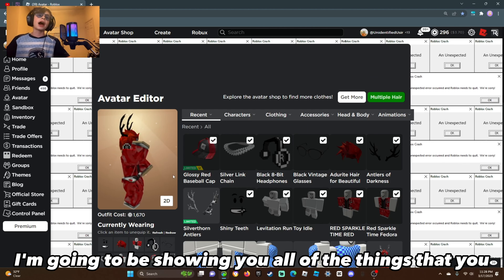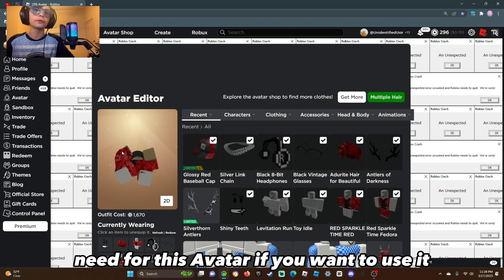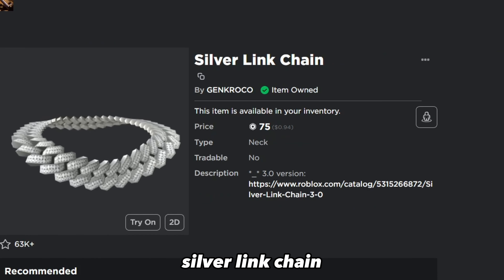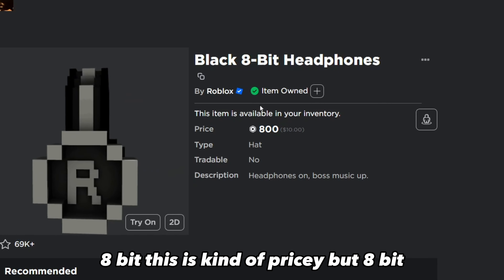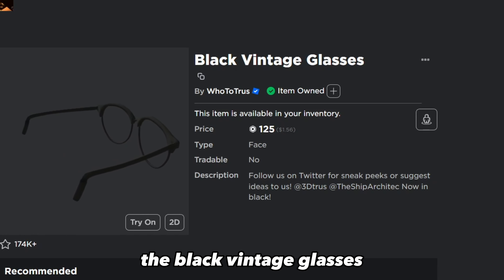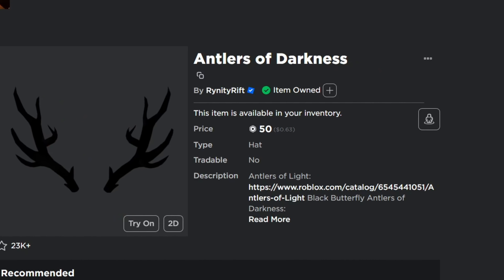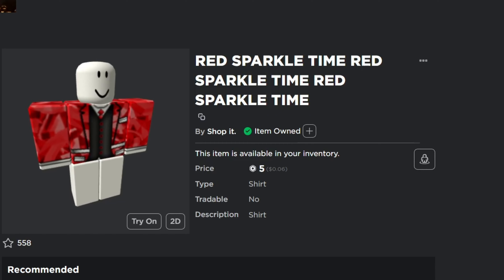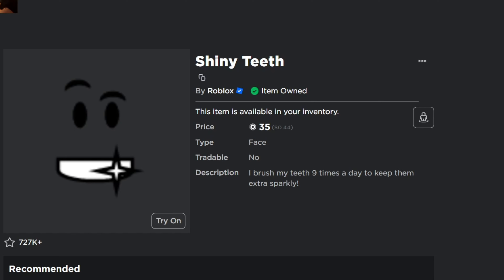I'm going to be showing you all of the things that you need for this avatar if you want to use it. So we got the Glossy Baseball Cap, Silver Link Chain, 8-bit headphones — this is kind of pricey. The Black Vintage Glasses, the Adderite for 5,100 Robux, the Antlers of Darkness, Red Sparkle Time, and tiny shiny teeth.